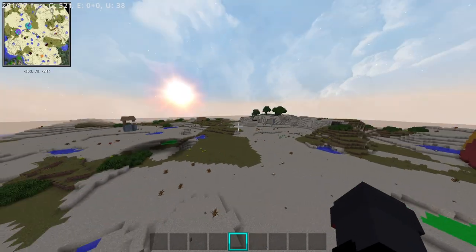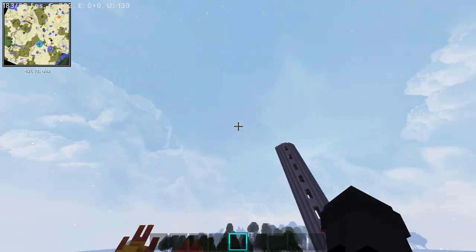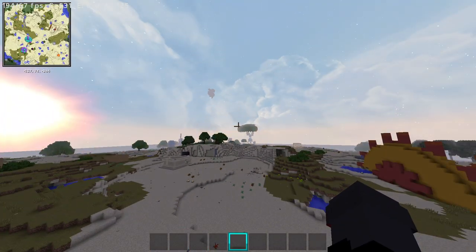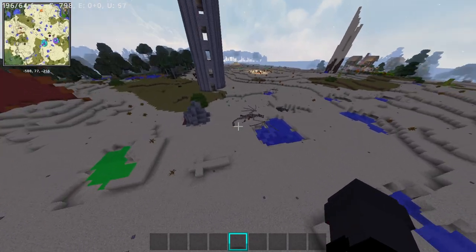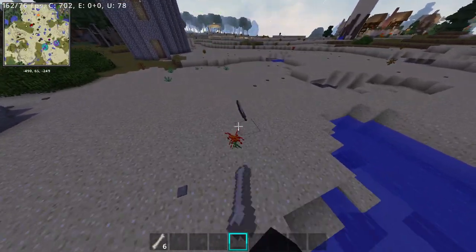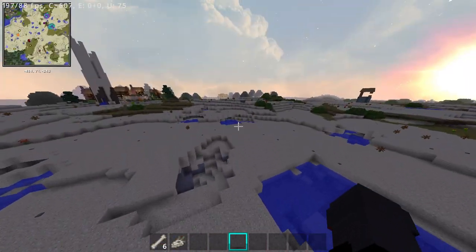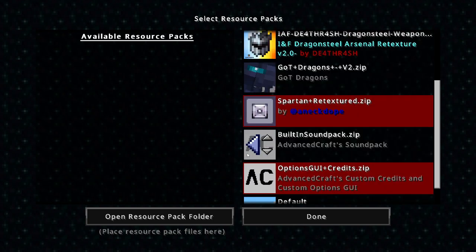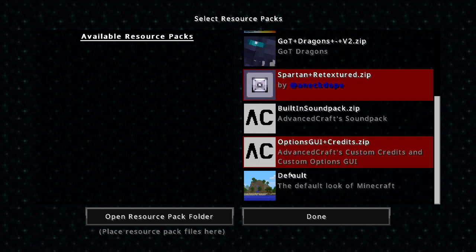Next up we have the Fancy Sky resource pack. This resource pack adds a custom sky to the overworld, drastically changing your experience. You no longer see an empty sky with square clouds — this resource pack fixes everything. My favorite part is the night, because at that point the game just feels like a movie that you can control and observe.